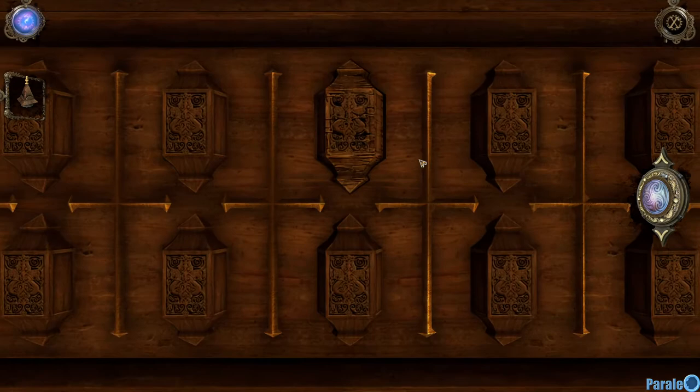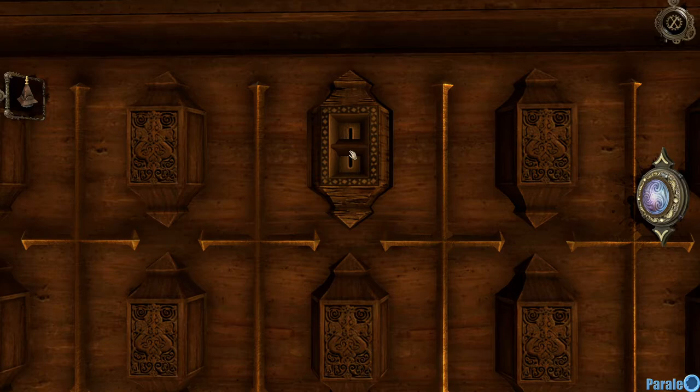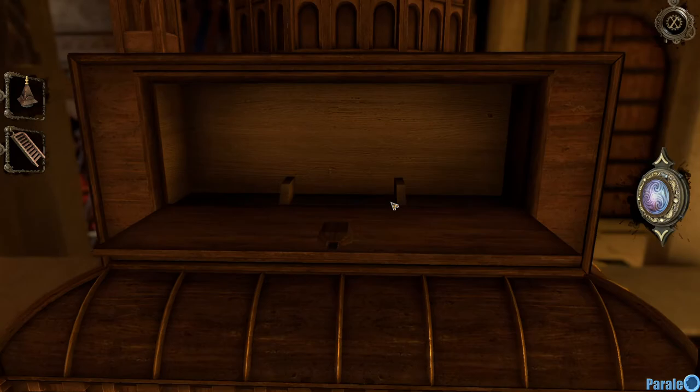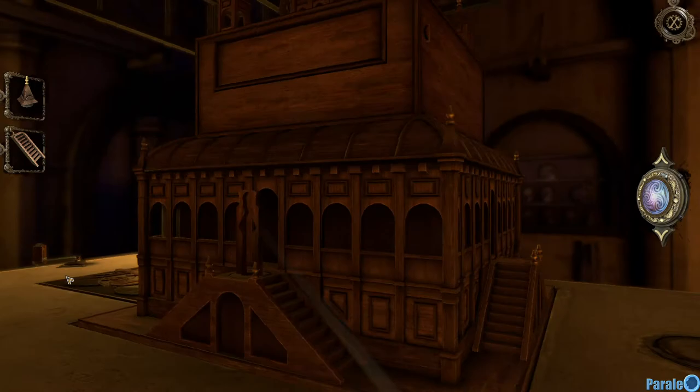Don't need any hints. Over here — only this one can be moved. We are missing a staircase — there's nothing here.